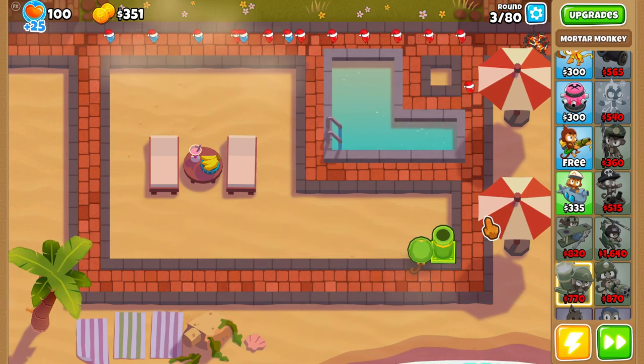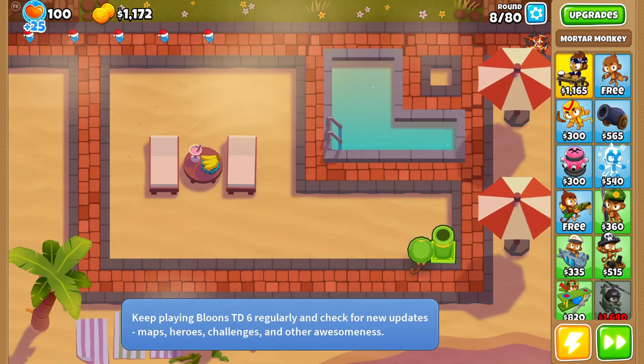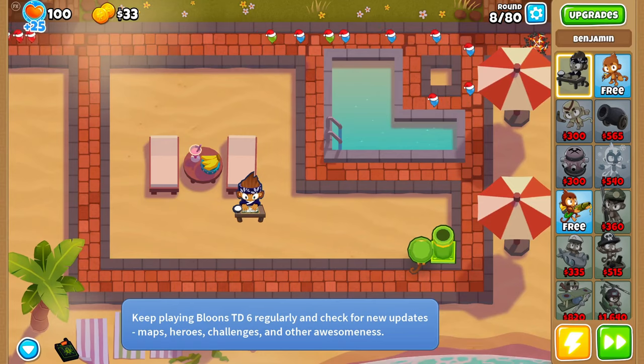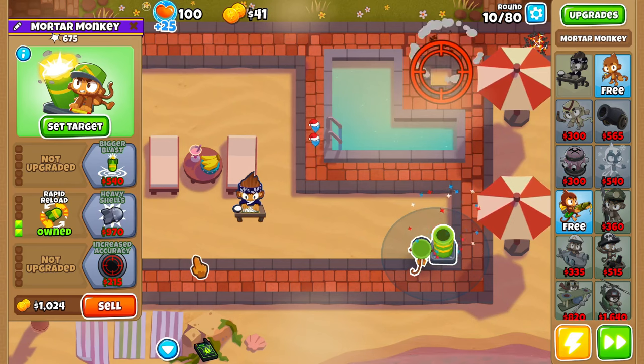Start off by placing a mortar and target the top right box, as we did in the last game. Save up and around round eight buy Benjamin. On round 10, we're going to upgrade to a 0-2-0.